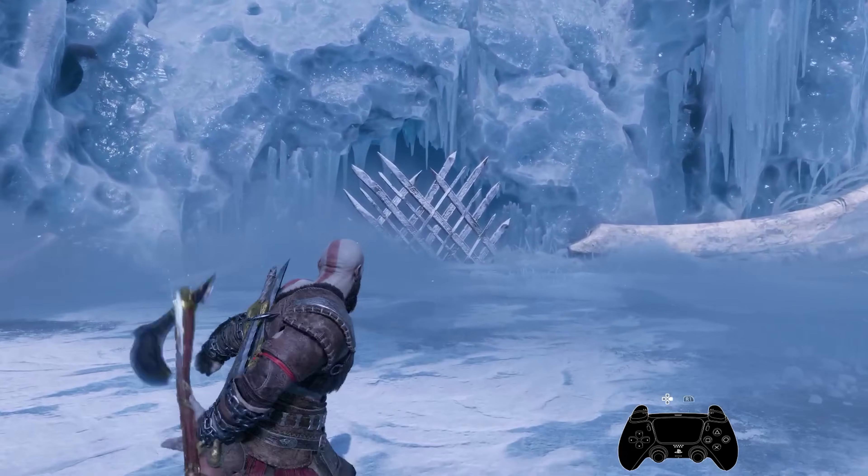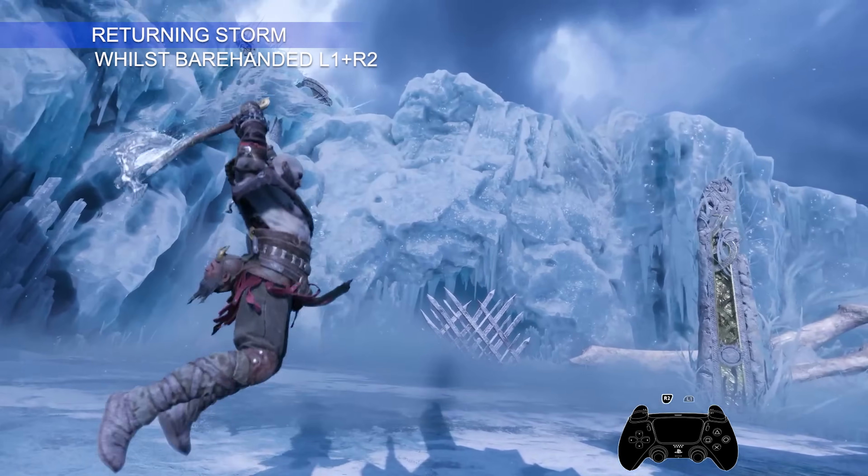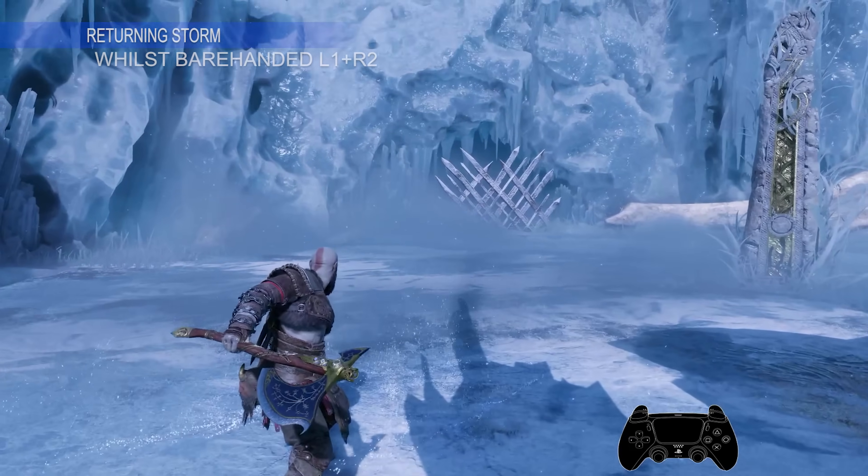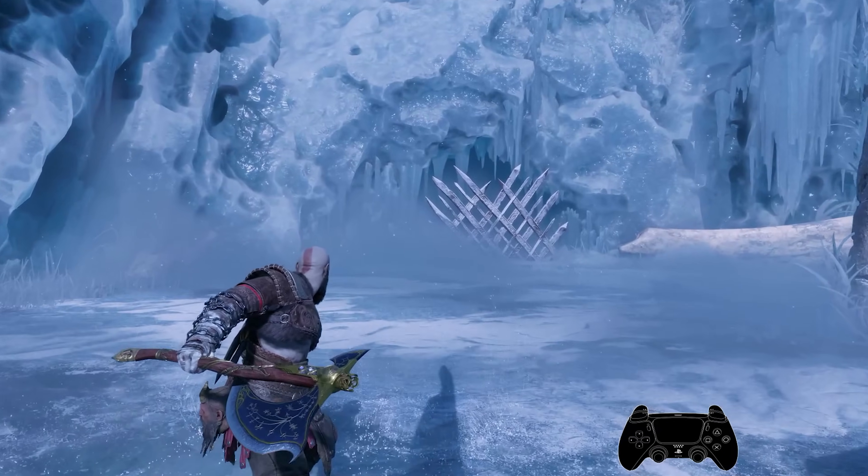Returning Whirlwind can be performed while barehanded to quickly recall your axe even when it's far away — simply press L1 plus R1. The same applies to Returning Storm: just be barehanded and tap L1 plus R2.